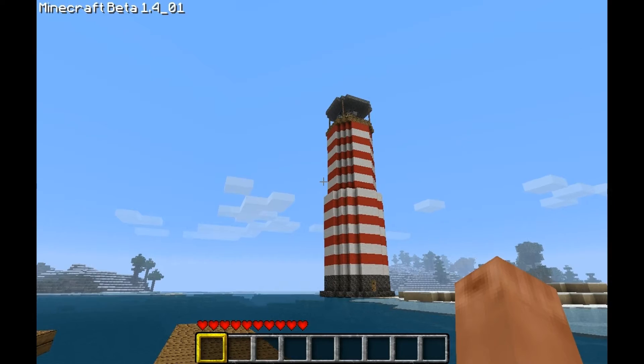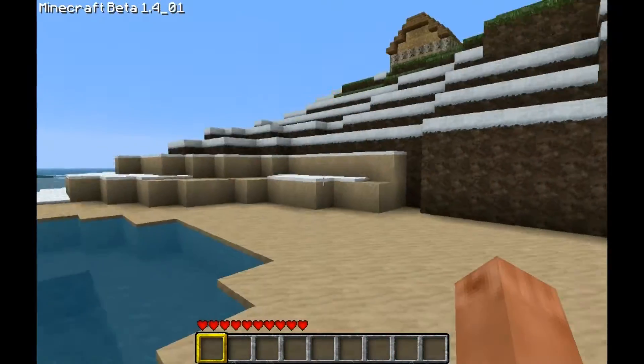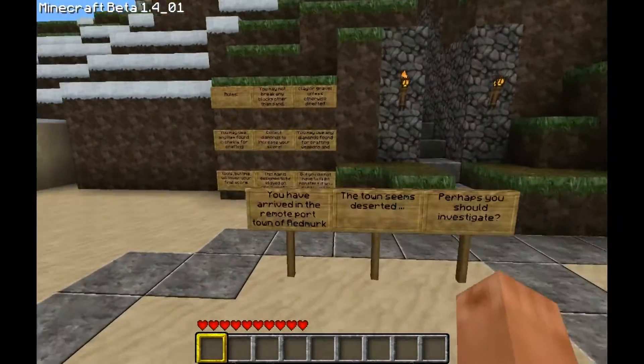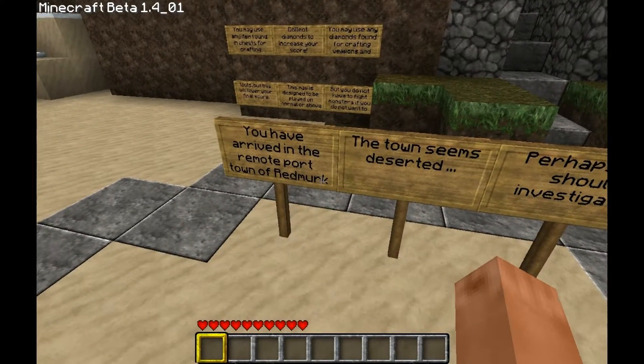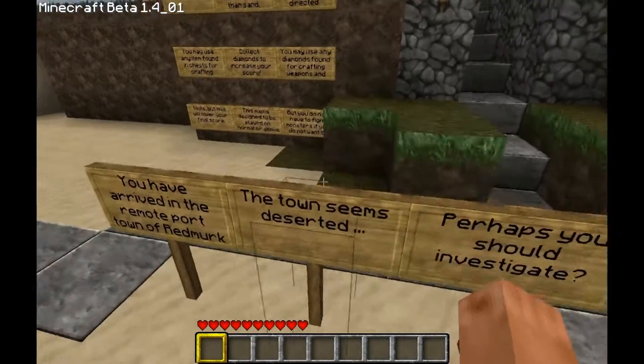And look, there's a lighthouse up there. Nice view, nice scenery. And here are the mechanics: you have arrived in a remote town of Red Merc. The town seems deserted. Perhaps you should investigate.